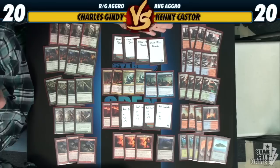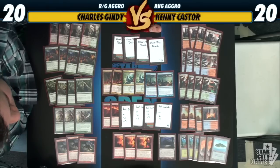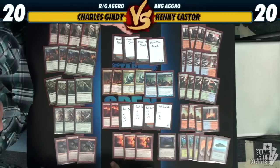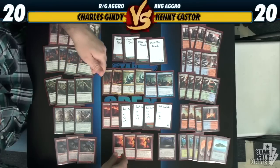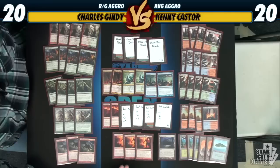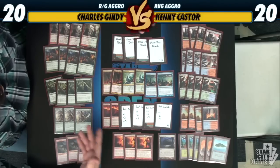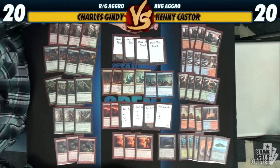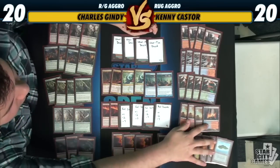As far as the mana base goes, we do have one Kessig Wolf Run as a colorless land — just another mana sink. I'm not really sure if you need it, but I want to try it out and get a feel for it in the deck. The colorless might not be good enough because you might just need to cast your spells. But if you do get flooded or have lots of mana guys, it really does turn on the mana guys late game — the Arbor Elf and the Borderland Rangers. The dual lands, we just went 4-4-4, with some basics and a few M12 lands and one Innistrad Sulfur Falls.